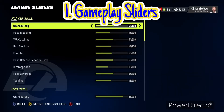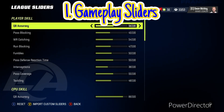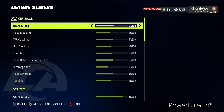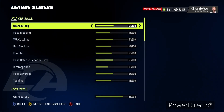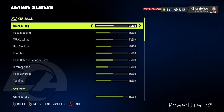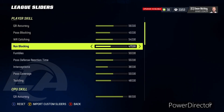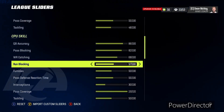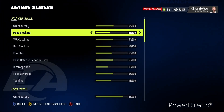Starting off, number one: you're going to want to adjust your gameplay sliders. It really all depends on what skill level you're on. I have mine set to All Madden. If you want to pause the video and take a look, go ahead. It's different for everyone, so you're going to want to mess with these a little bit and try to figure out what's good for you.